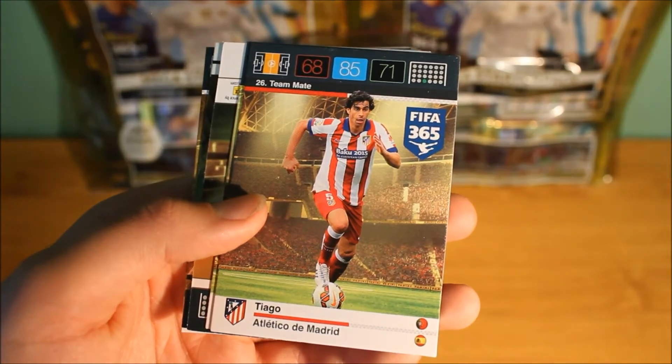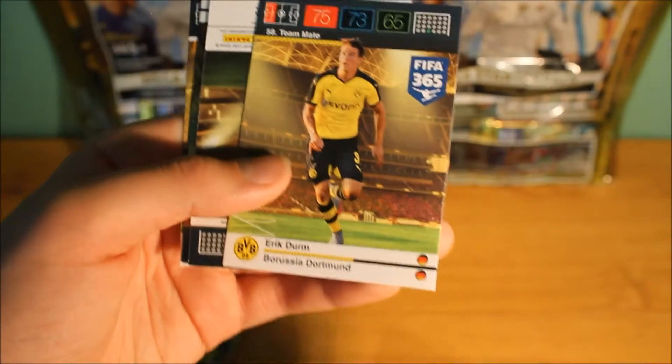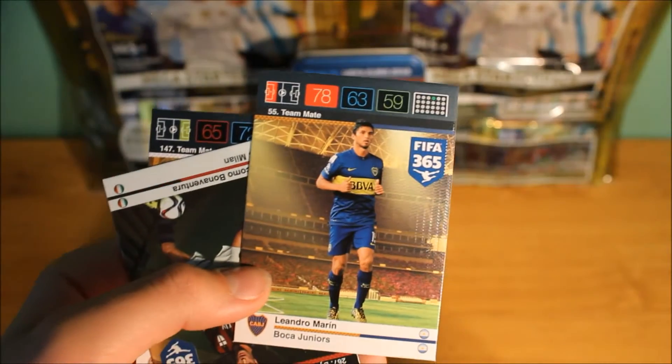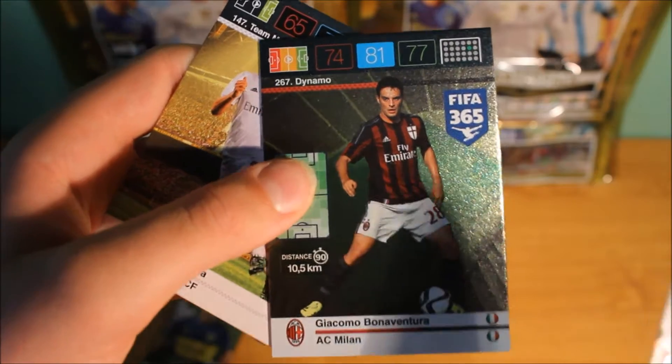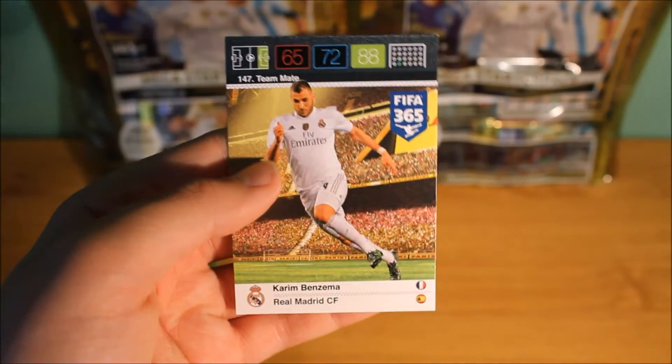Sorry, my tripod just fell over — it was holding on to its last legs. I am trying to blue tack it down now because my camera is so big; it is finding it hard. We then do get this control player, a BVB player, Derm. We then do get this base card, another base card. We then do pull this Daimono for AC Milan. And then we do get Benzema for Real Madrid, which is like my third time.